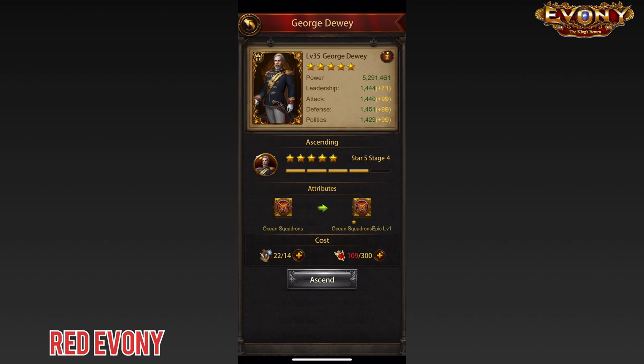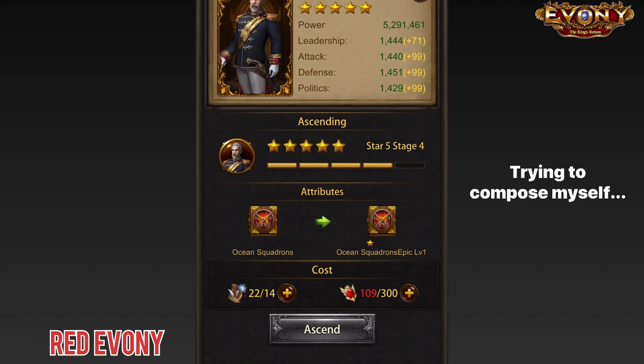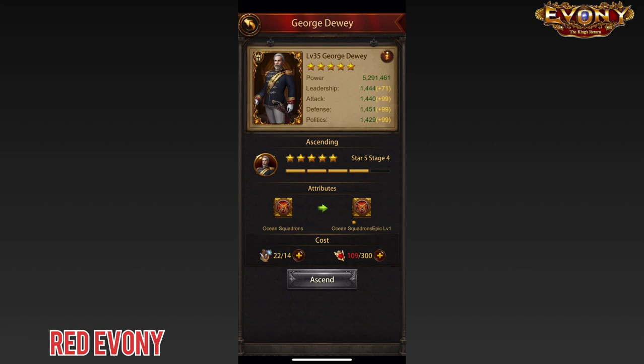Here you can see the requirements have jumped up like crazy. You needed 4 fragments before, but to get the final level you need 14. You needed 80 Blood of Aries before, but to get the final level you need 300. Bloody hell. So unfortunately it looks like George Dewey is going to be waiting a bit longer to get that 6 star.